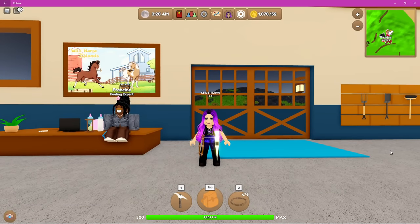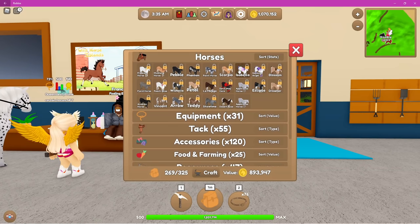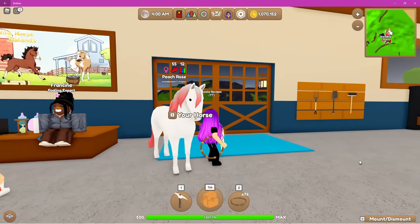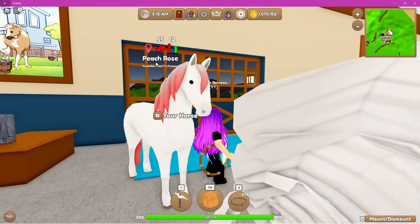Let's look at how you breed horses. I have picked up a few horses here. Isabella has been bred, so she is not able to be bred again at the moment due to the cool down. To breed a horse, let's pick Peach Rose. Peach Rose already has 55 bond — you do need 25 bond on your horse to be able to breed. No stat training is required, so your horse does not need to be fully trained up.